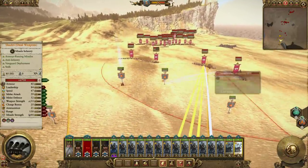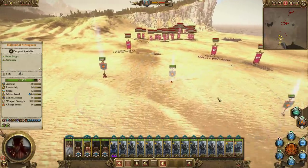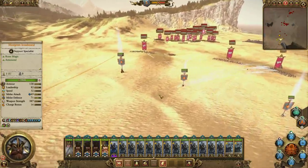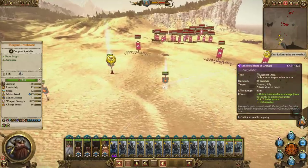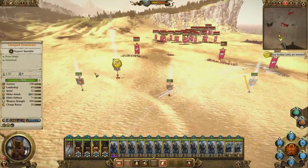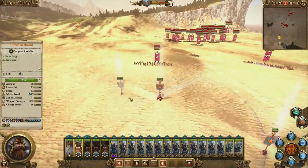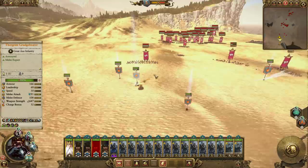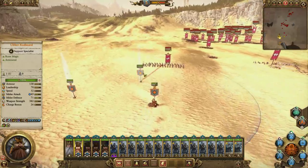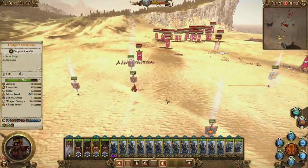Just let the Organ Guns rip them to shreds. Try to cycle these guys out — the ones that aren't damaged can go in there. We've also got this one here providing invulnerability in an area of effect, which is really good as well. You could essentially build this army in any Dwarf faction as long as you've got Thorgrim Grudge Bearer commanding. Good amount of ammo on there, despite not having a Master Engineer.